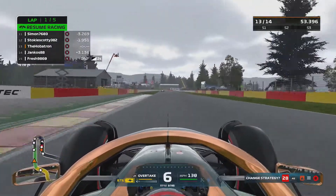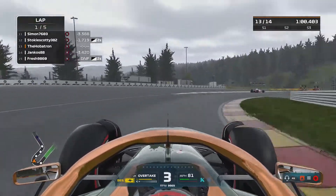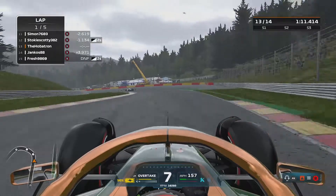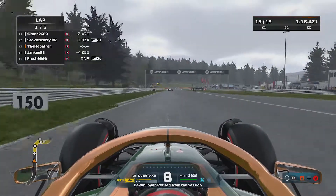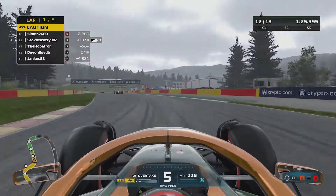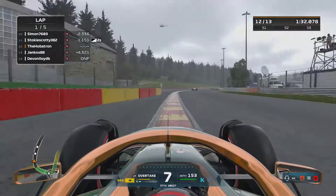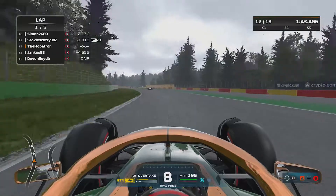Speaking of two-second penalties, the man in front - Stokey Scotty - has just acquired one. We are currently within two seconds of him, so it doesn't matter if we overtake him or not. But I'd quite like to, because it's always good to get the move done on track instead of relying on penalties. Devon Lloyd is out of the race as well. So we're relying on DNFs to gain positions right now - that puts us in 12th. The guy in 10th is only 2.3 seconds ahead, well within striking distance. Points are on the table - 20 people started this race, we had almost a full lobby, and there are only 13 people remaining after a very chaotic first lap.